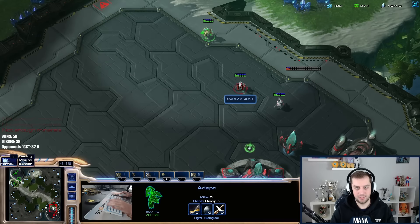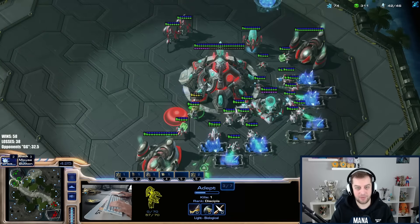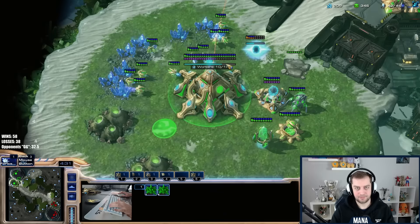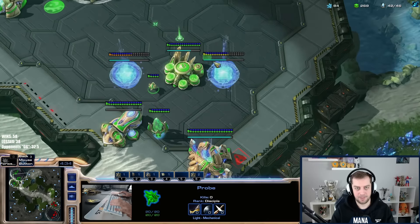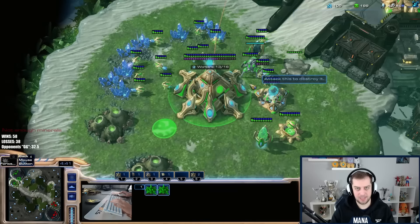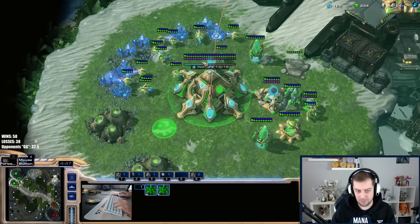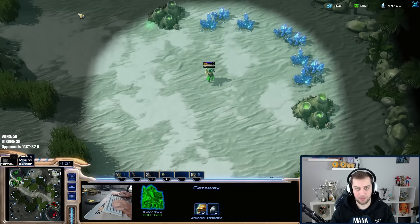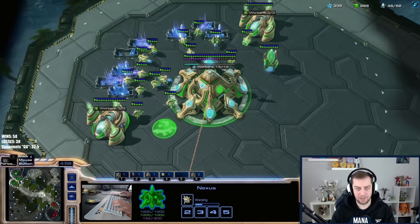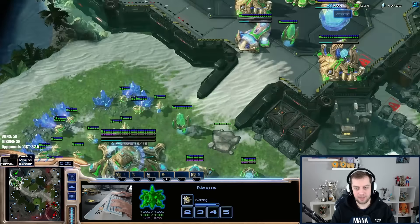Let's go back to the zealot, maybe kill a probe. He's getting a proxy console — okay, we're going into a normal macro game. He has a battery and is playing very safe. Just try to run away with the adept. Get plus one. I do need a proxy console myself now. I'm not sure if he really has this little or if he's hiding something. These games are always tricky because he had to invest into the double zealot, which is a big investment. He also pulled lots of probes to defend the cannon rush, which cost him a lot.